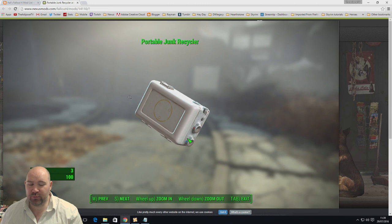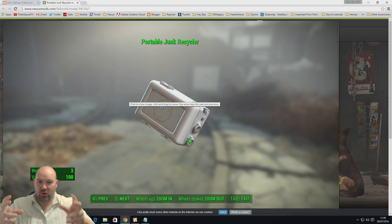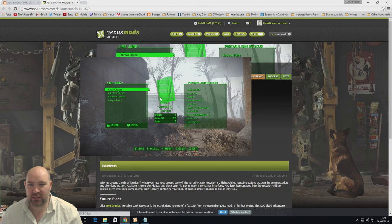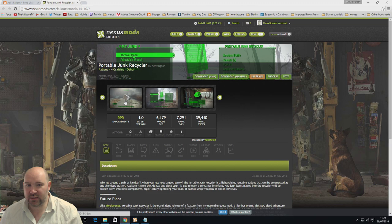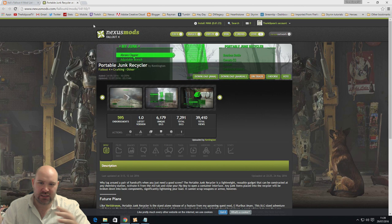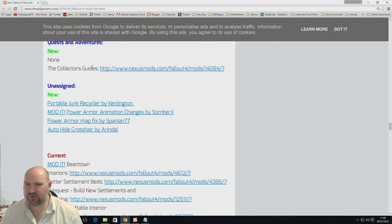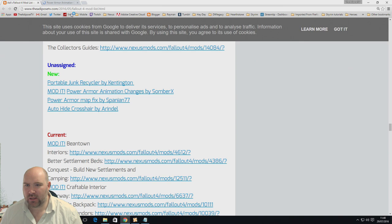Portable Junk Recycler — a brilliant idea. It's a little device you craft or receive depending on your settings, and it lets you turn junk items into their components immediately, massively reducing carry weight. It does crash occasionally, so always save before using it. When it works, it's great — a pip-boy interface lets you select items to junk, then reduces your carry weight. It only works on junk, not weapons or ammo. Power Armor Animation Changes lets you jump in and out of power armor much faster.